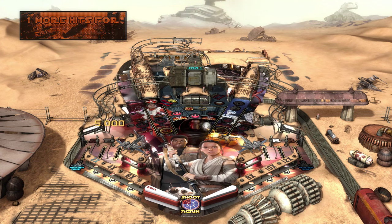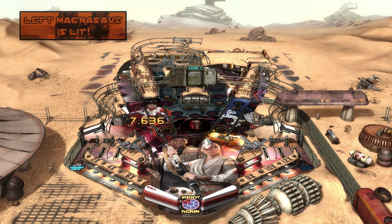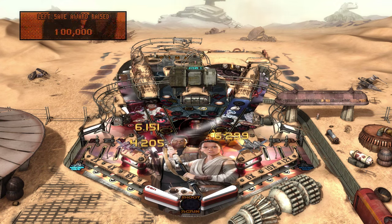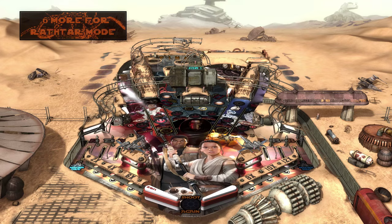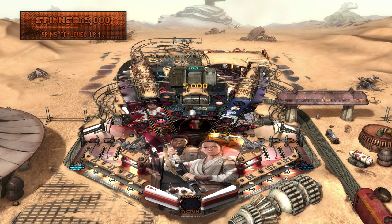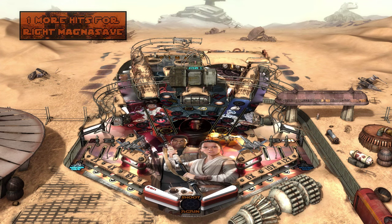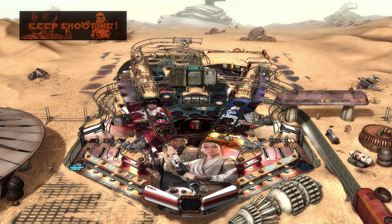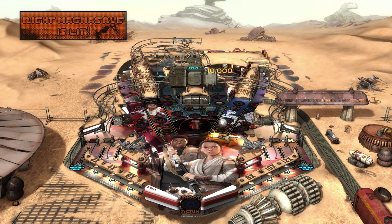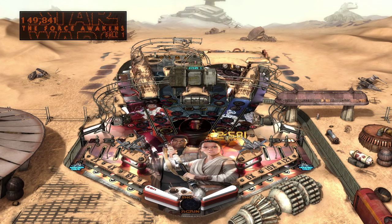Don't you dare go down there and lose already. I don't know what it means if I get BB-8 or Rey fully lit up, but I guess we'll find out later. They even put Raftars in this game. Seriously? Why would you put one of the worst things in The Force Awakens in this table? I've got my ball back at least. I like killing the Raftars. Satisfying. Because they are the worst.